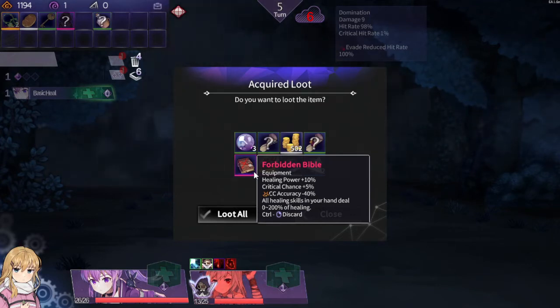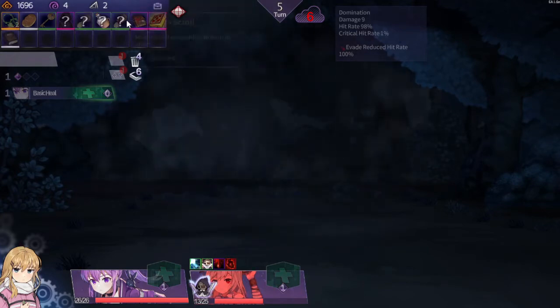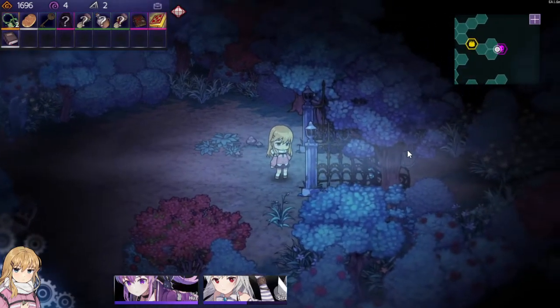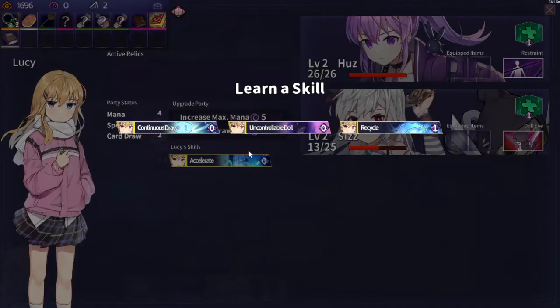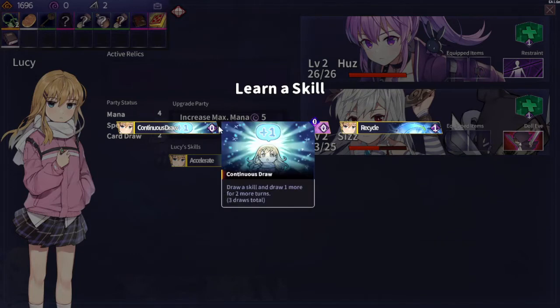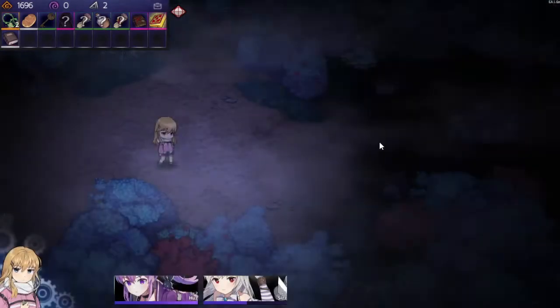Zero to 200% of healing — not sure I like that. But let's go on to the next stage. Increase max mana and add one draw card. On Control with Dole has the potential to be the best card here.